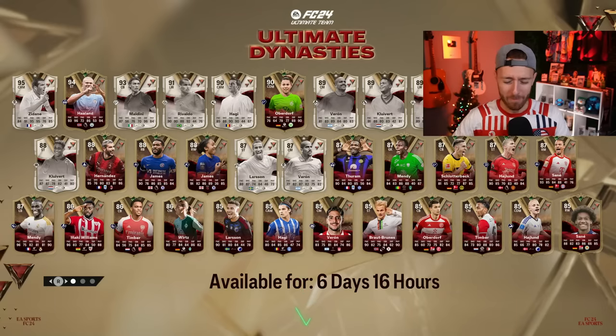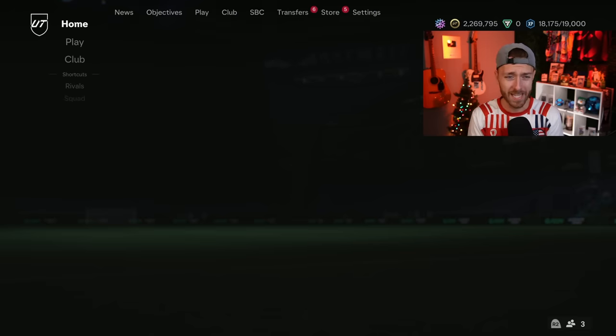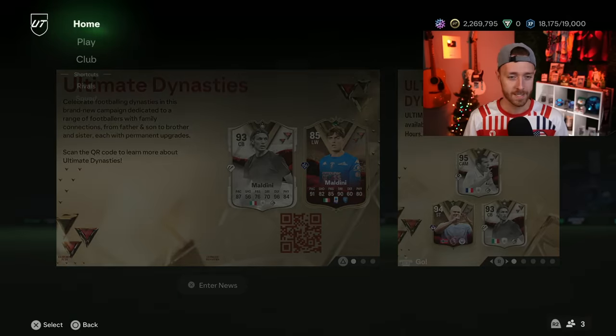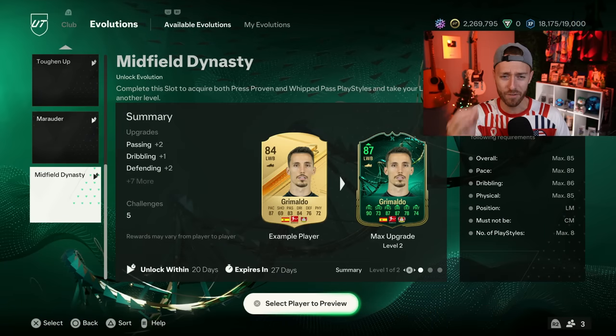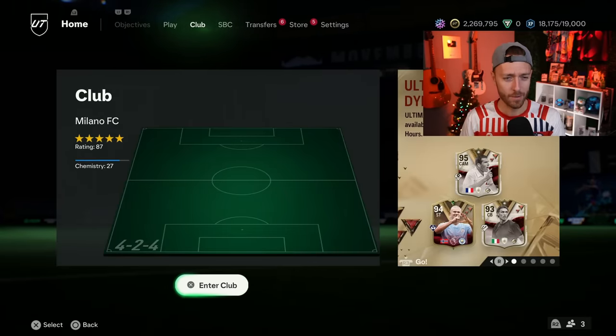Hey guys, it's Nate, aka the Foot Account, and welcome back to the channel. Yesterday was a wild day — new dynasty players in packs, two versions of icons for some of those, and two insane Play of the Month SPCs. But the real headline brings us to evolutions once again, and what EA did almost feels evil. We have to talk about this Midfield Dynasty evolution because the requirements were changed and that made things go crazy.